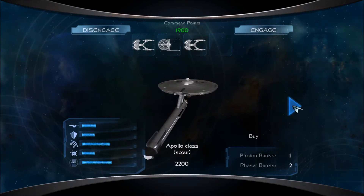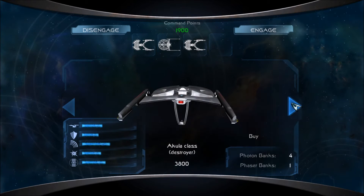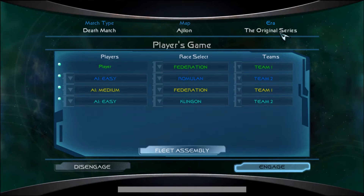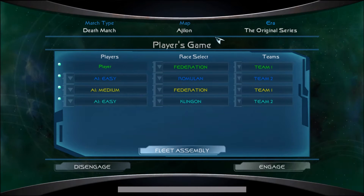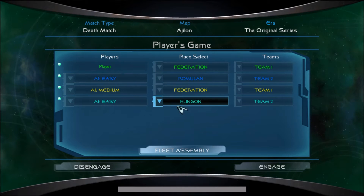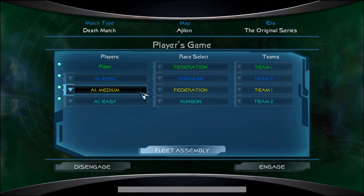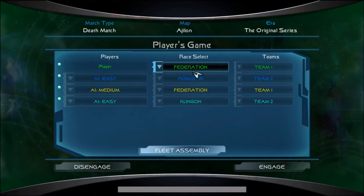Today I have two Akula-class ships and one Centaur-class ship, and I'll be using these ships in the original series era to fight both the Romulans and the Klingons at Agilon. We have both the Romulans and the Klingons on easy AI, so hopefully I can actually destroy them. And I have our Federation allies on medium AI, because they don't need to be on any other AI.